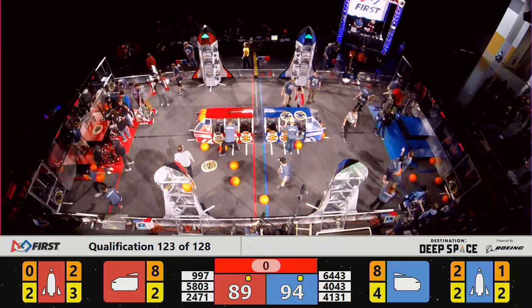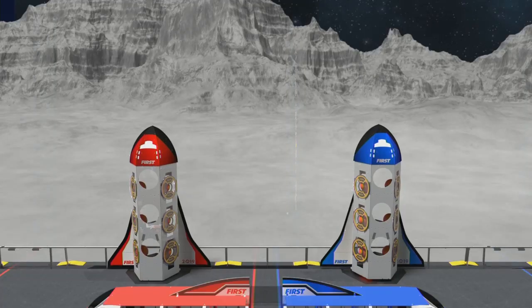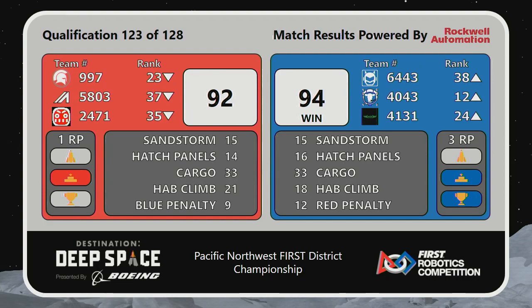Final scores have been confirmed for match 123, and on the big board you see victory for your Blue Alliance. They take home the win and three ranking points — a slim margin, 94-92. And Natalie, lots to talk about in that match. What did you see as you were watching? So initially, both alliances had sent robots over to...